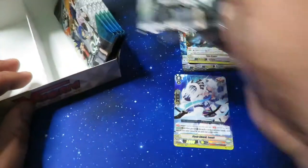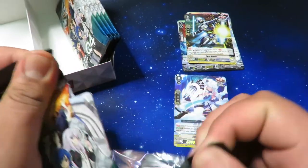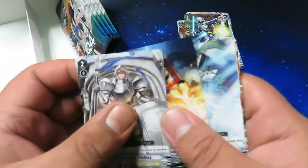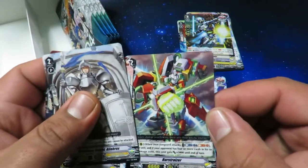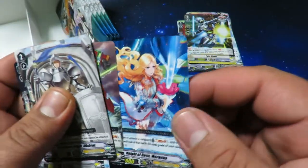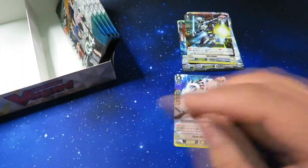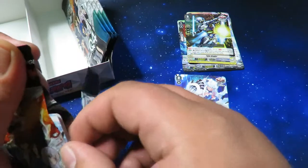All these packs should be foiled because we still have three triples and a Vanguard rare left. We've got Burst Riser and Knight of Rose Morgana — these last four packs should be foils. Let's find out if not — that would mean no triples, which would be surprising.